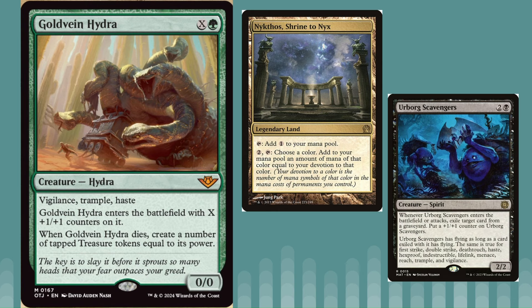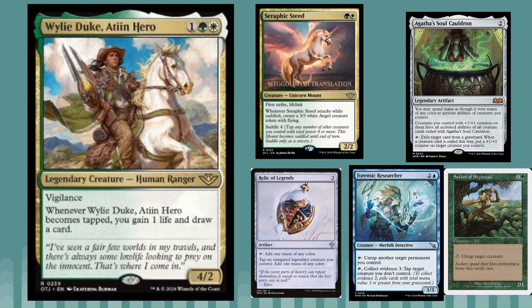We also got Wily Duke, a three-mana 4/2 with vigilance. When it becomes tapped, you gain one life and draw a card — kind of a funny design. It is a legend, so it works with Relic of Legends, which is cool. You can use the second ability of Relic of Legends to tap it and add a mana of any color every turn and draw a card and gain a life. It's kind of funny that vigilance is in a sense a downside, because you want to tap it.